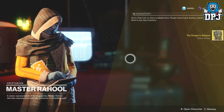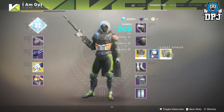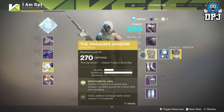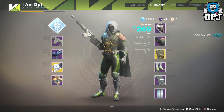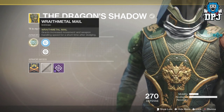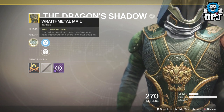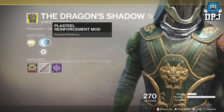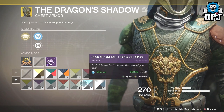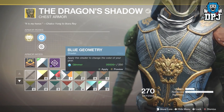The Dragon Shadow — a new chest piece, that is what I am talking about. And it's my highest chest piece. What's that say? The Wraithmetal Mail — grants increased movement and weapon handling speed for a short time after dodging. That's not too bad at all. We can apply shaders too — oh yes, nice, I like that.